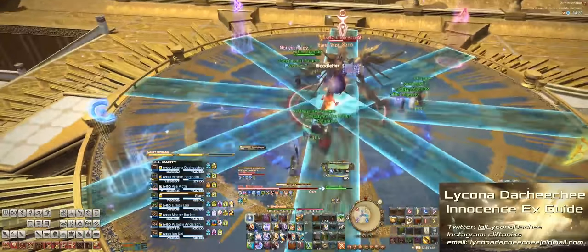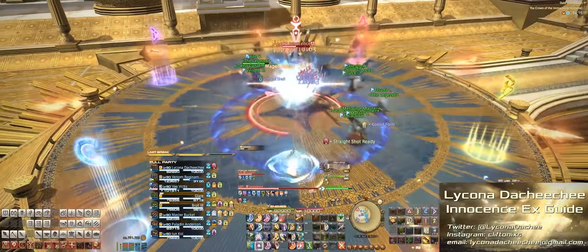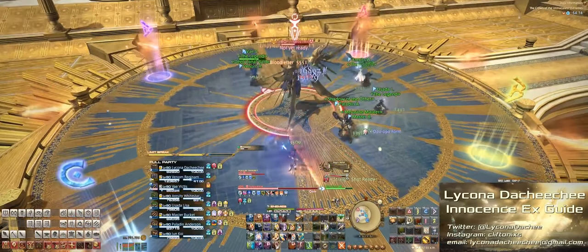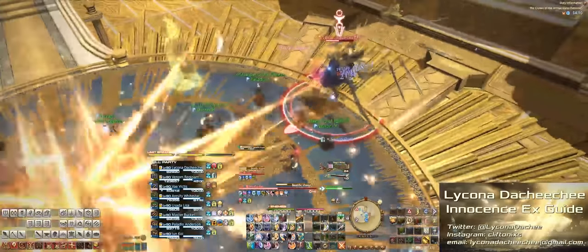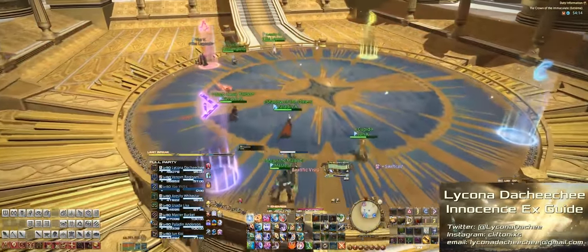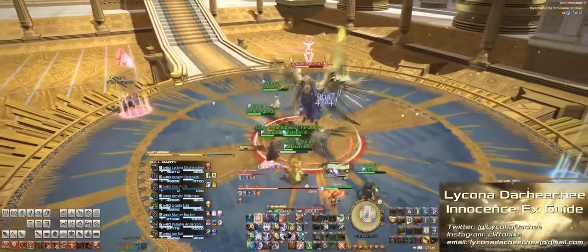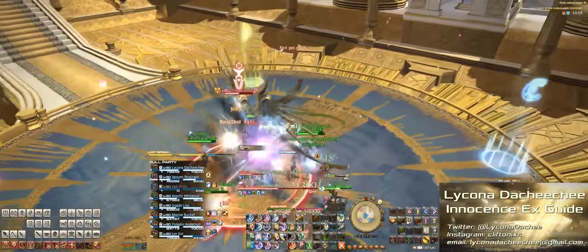Right after that, we'll get the blue AoEs on the ground as well as the golden spears at the edge of the arena that will charge back through. At this point the boss will hop to one side of the arena and do a charge through the middle. Now here's where it gets interesting, because we're going to have to dodge this in a particular position at the edge of the arena because of mechanics that happen later in the fight — we'll worry about that when we get to those mechanics a little later in the guide.